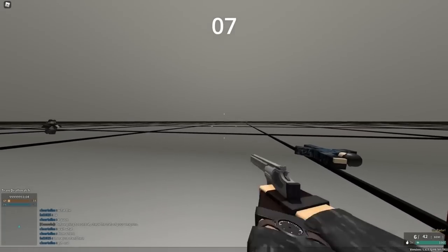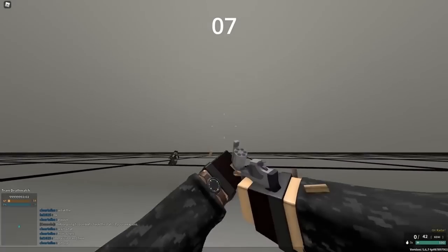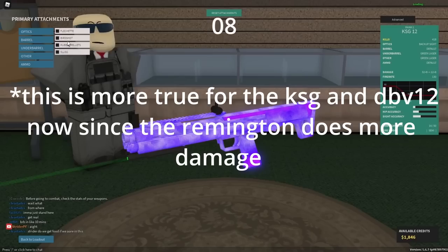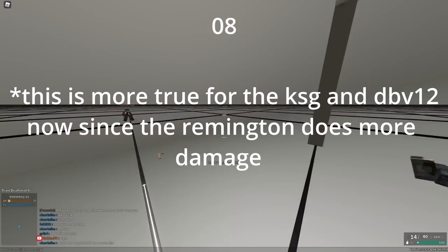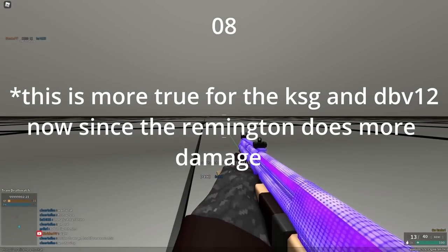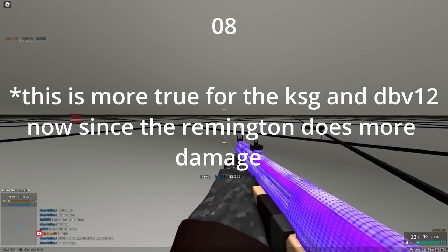The Desert Eagle L5 is no longer just a direct upgrade to the revolvers. It doesn't actually fire as fast, and actually can have a worse headshot kill range. The KSG-12 and Remington 870 are possibly the best guns to use full shot on. Due to their .32 or .33 damage, they actually keep their 4 pellet kills up close instead of other shotguns which lose a pellet to kill with Blechette.